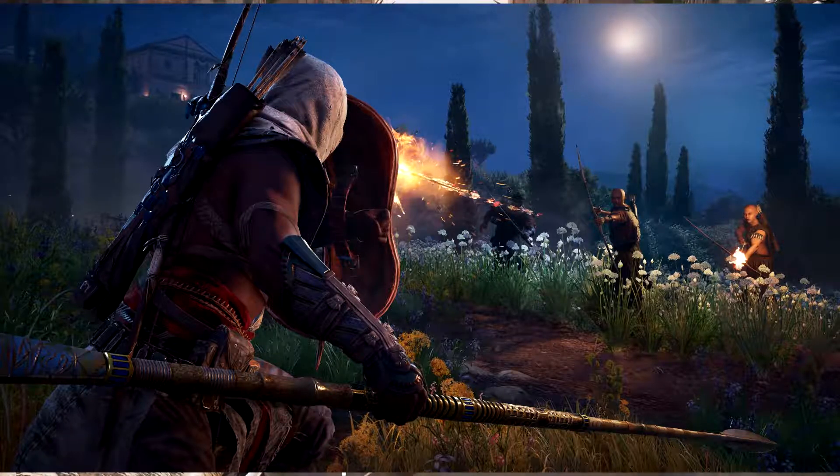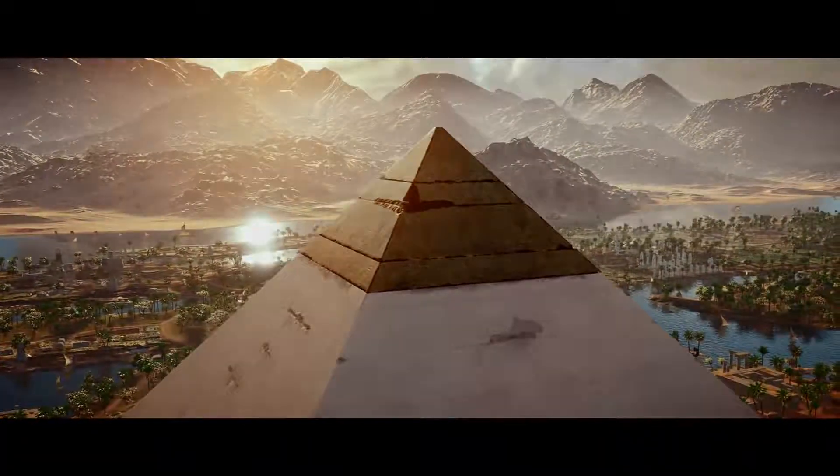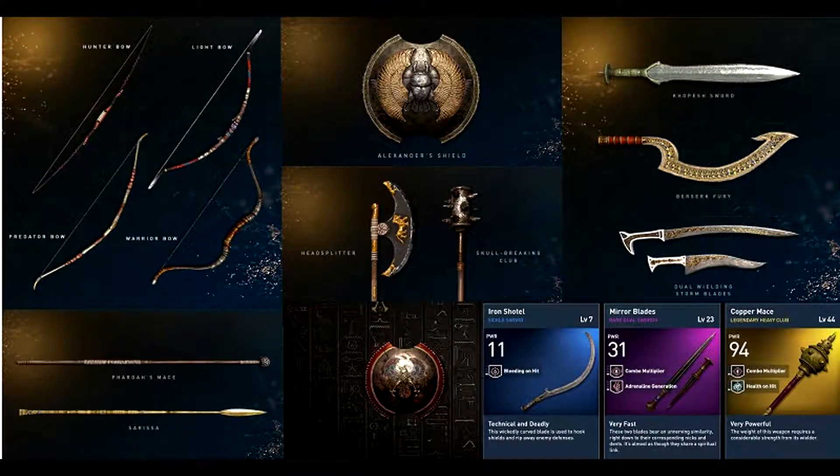We're going to have eight different types of weapons, and bows are going to have around four different types as well. You'll have spears, swords, dual swords, bows — pretty much the legendary weapons that ancient Egypt used during that time period. Different bows will have different abilities and speeds — one bow might have great speed, the next great range, or a combination. The range of your weapon, the speed, your enemies' equipment — you have to focus on everything.